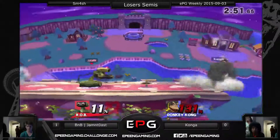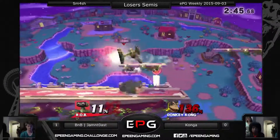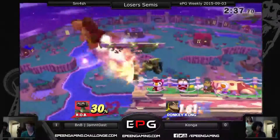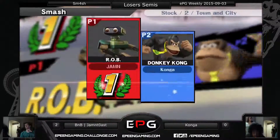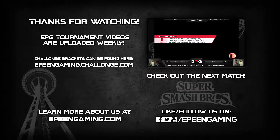When Jammin' Toast doesn't have that gyro in hand, I'd like to see Konga not give him the space to get it back out again — maybe grab it and just hold on to it, at least make him think you're going to do something. I wish Konga would pick up the gyro and use it against Rob in the same way. Somebody's popping off for Jammin' Toast. It's going to be an interesting matchup — Bananas versus Lloyd. I'm not sure this matchup has happened before. Jammin' Toast is trying to catch Felix.